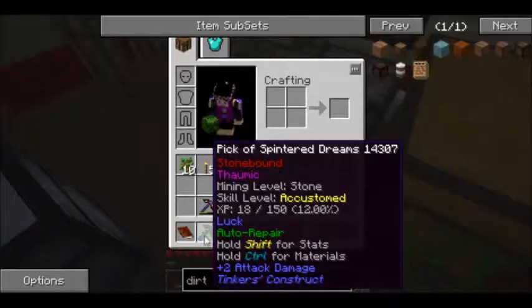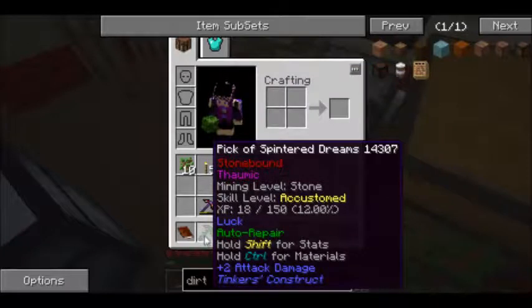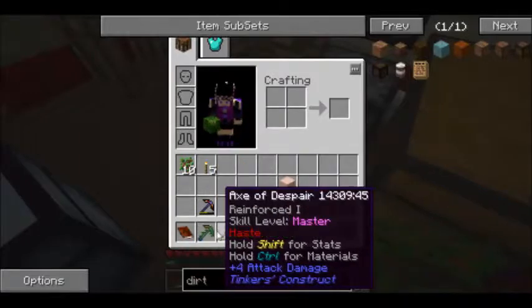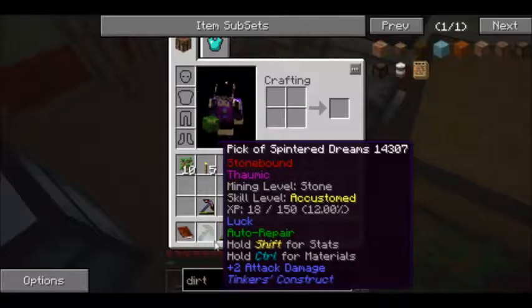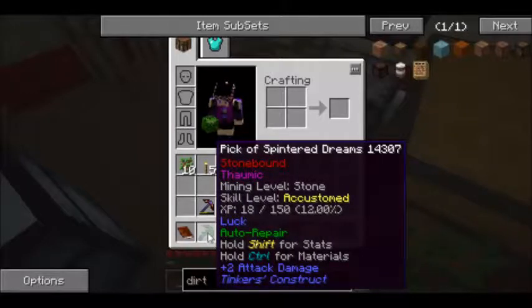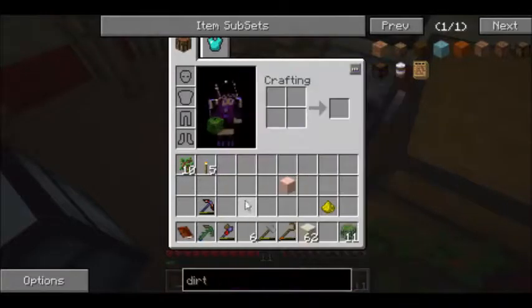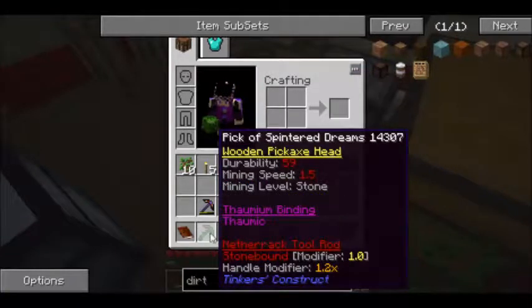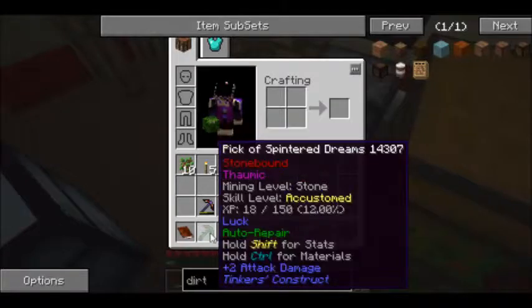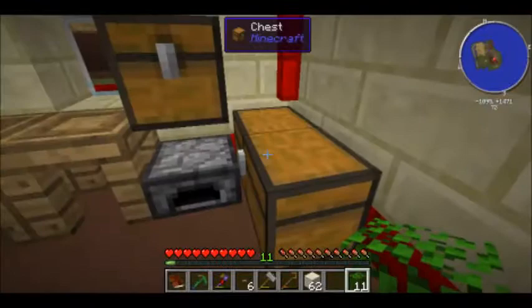The one I have been using a bunch is the Pick of Splinter Dreams, which is made out of wood, but I've been using it so much that it has leveled up. It's got luck, and if you look at the symbol icon, it's all green - it's got auto repair. I didn't have to actually get moss and put that on there, but that is what it's got. It auto repairs, so it was damaged, but it's been sitting in my inventory and now it's all better.